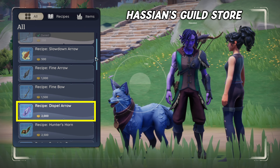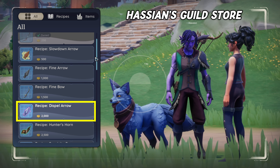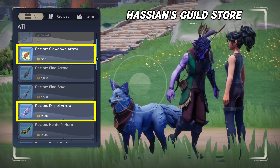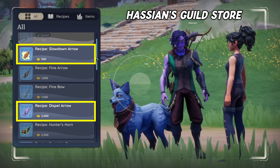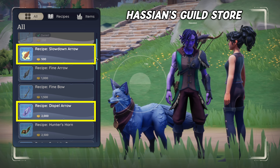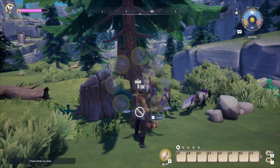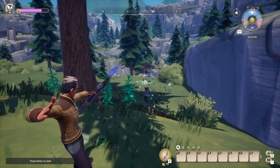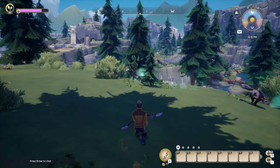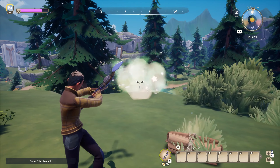The recipe for Dispel Arrows can be purchased from Hassian's hunting guild store at hunting level 7 for 2000 gold. The recipe for the cheaper and more accessible slowdown arrows can already be purchased at hunting level 4 for 500 gold. While slowdown arrows won't prevent the magical Mujin from going invisible or make them visible when hit, they do help by slowing them down and also mark the Mujin with a green cloud of smoke, which makes following it a lot easier.